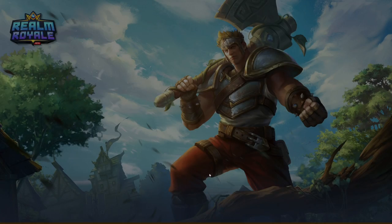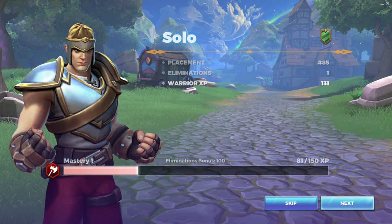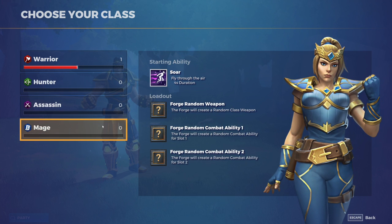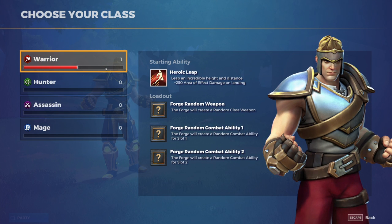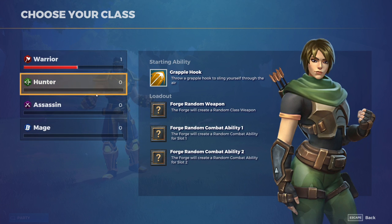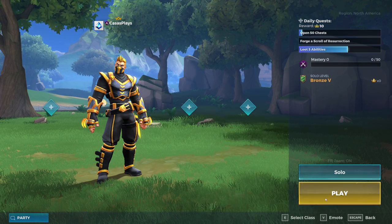We died within the first six minutes. Let's see - maybe you can select a class from the beginning. Yeah, you can - right here you select it. So there's a warrior, hunter, assassin, and mage. The assassin has a grapple hook to sling yourself through the air, a teleport forward a short distance, a leap at incredible height and distance, or fly through the air. Let's actually try out assassin - it seems like it might be cool.